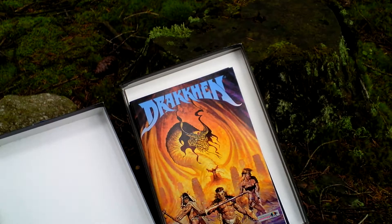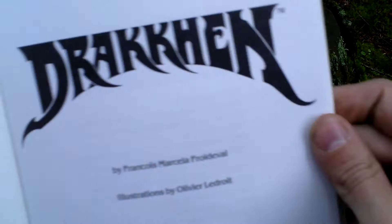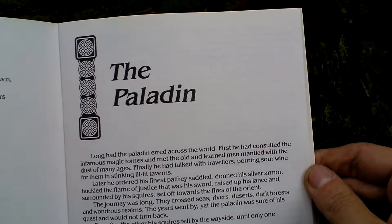And the last thing that belongs to the box is the game manual that looks like this. It has all the necessary info about the game. As you can see it's just black and white inside. I see some poem. There are even more — something about the story.